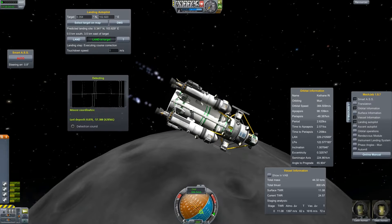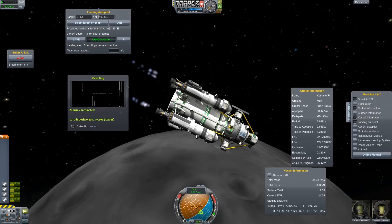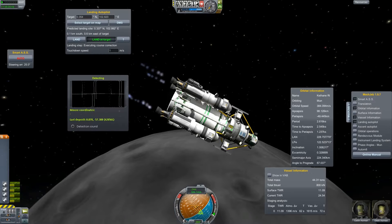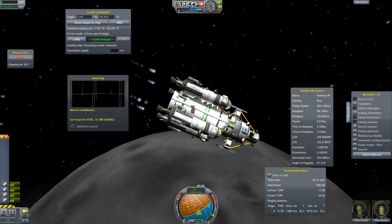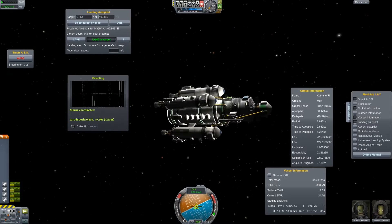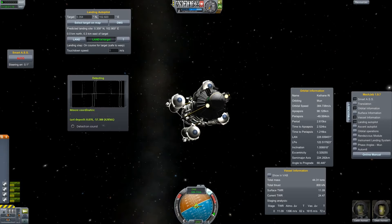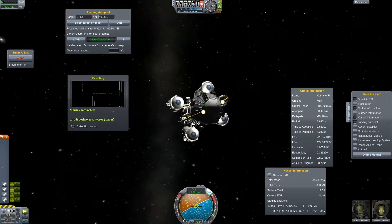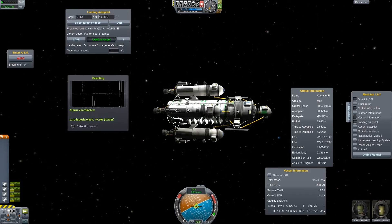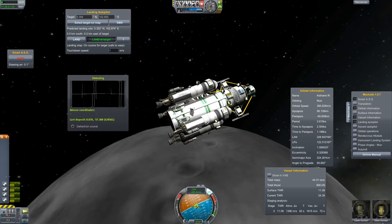The easiest way to do it with MechJeb autopilot is to use the landing autopilot. If you do that it's always a good idea to go into a 100km orbit first so it doesn't mess things up. You can of course land it by hand, but I use the autopilot because they actually work pretty well. As I said in earlier episodes, flying around manually might be fun, but the autopilot makes life much easier. To be honest, if this would be a real mission you would fly it only by hand in an emergency.